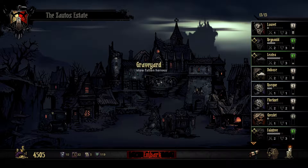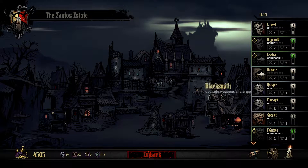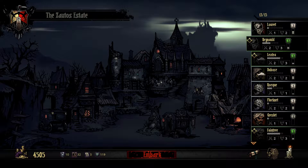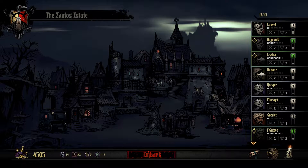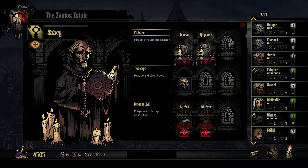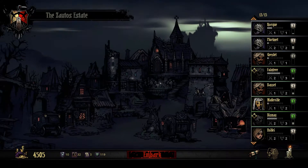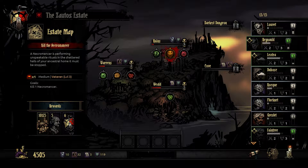Hello everyone and welcome to another episode of Darkest Dungeon. I want to say that today when I recorded before, my file got corrupted, so you missed a mission with our Crusader, Plague Doctor Lextra, an Occultist and a Highwayman. They are all here in the abbey right now. But enough about that — time to do a mission.